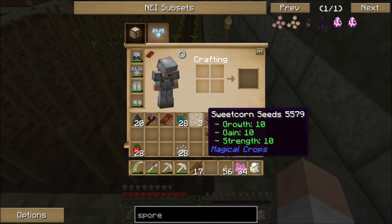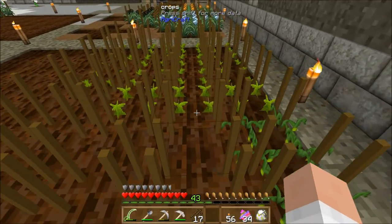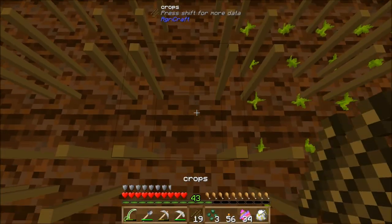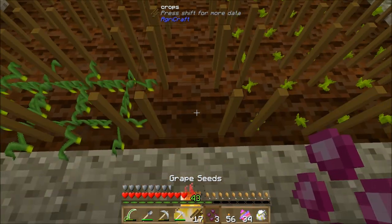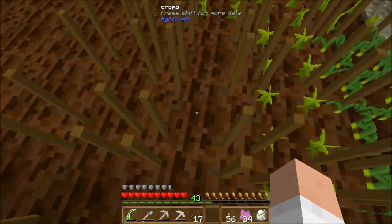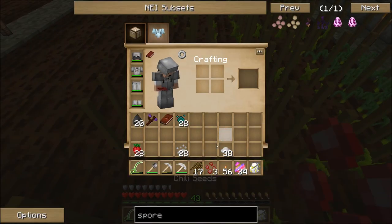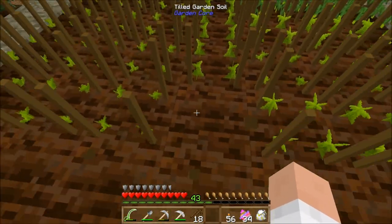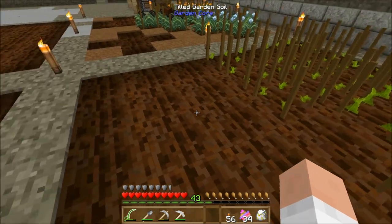We'll do corn, and then grapes down the middle. Cucumbers beside the corn — tomatoes go good with cucumbers, and hot chilies go good with tomatoes. There's some logic for you. That middle one is actually going to either not get used or get used by whatever crop I end up putting on this side of the garden.